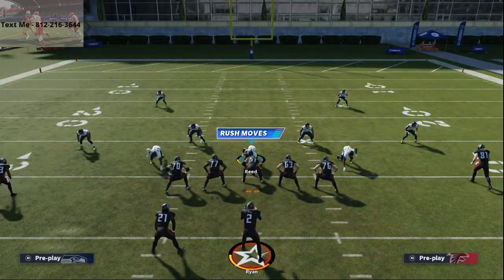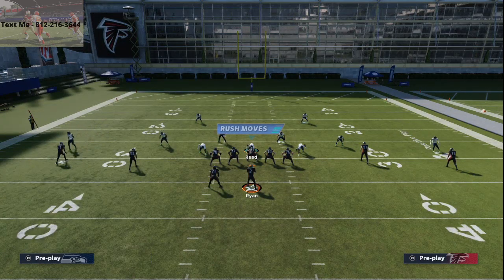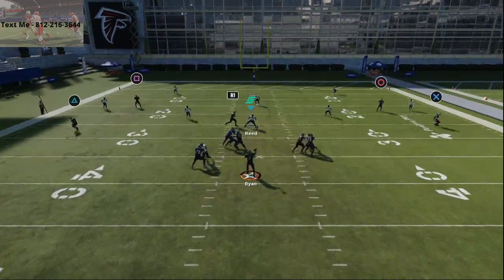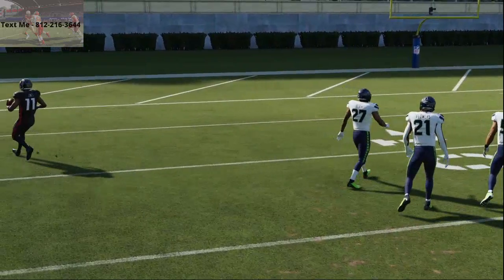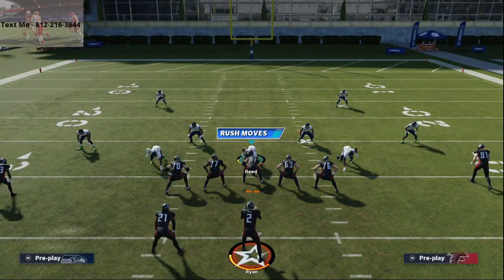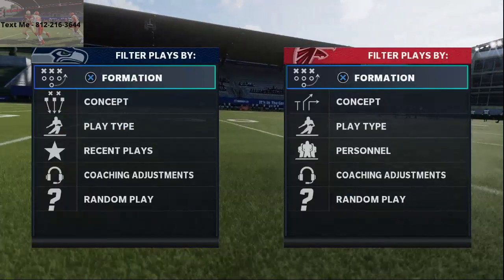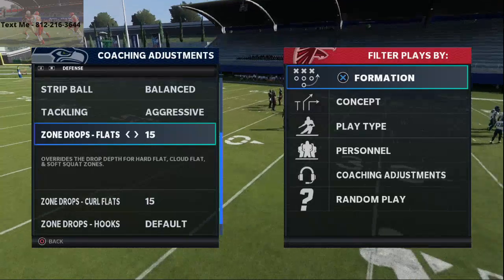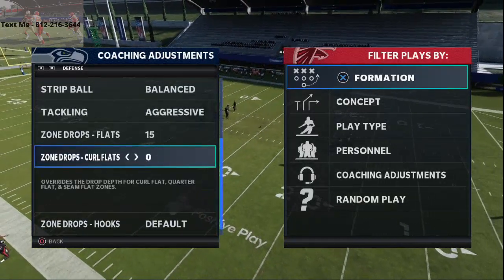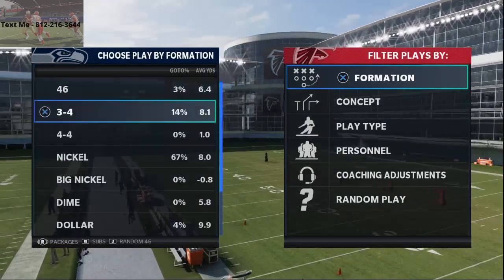If they're doing zone drops — which a lot of people do in this year's game — you're literally going to be able to pop this curl route in over and over again. That's a 15-yard shaded cloud or curl flat. Now what I want to show you is what they're probably going to try to do to stop this. This is what makes this offense so good, especially from spread this year. So if you go to zone drops, I'm going to set my curl flats at zero yards and my flats at 15.